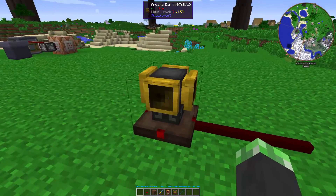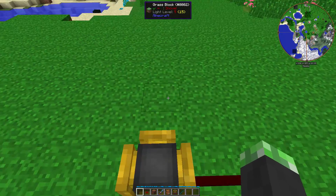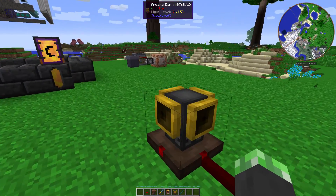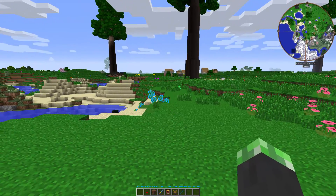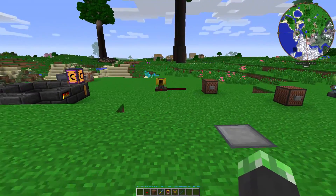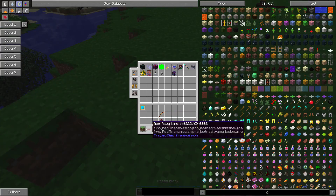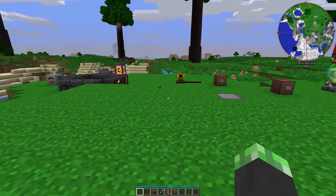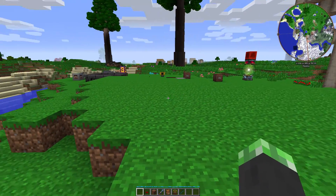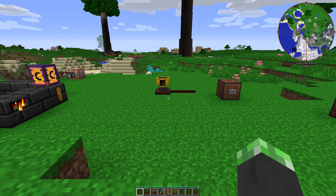There's one thing I forgot to mention: the Arcane Ear has a range of 47 blocks. So basically, a note block tuned to the same frequency as the Arcane Ear, up to 47 blocks away, will still be able to output a redstone signal. So you can have a musical lock all over the place and the Arcane Ear will still be able to hear it.